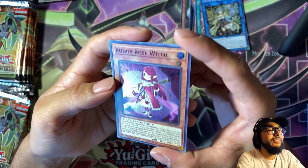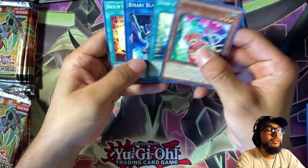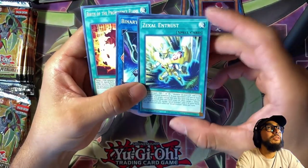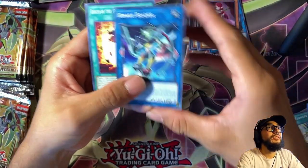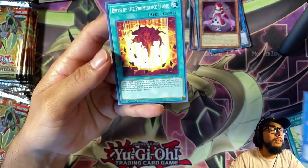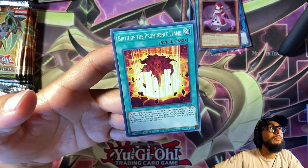And then the last three are: Amazement Ambassador, then Excel — Binary Blader, this guy looks cool — and Birth of the Prominence Flame. Nice pull.